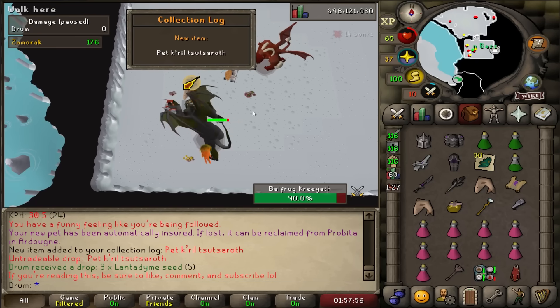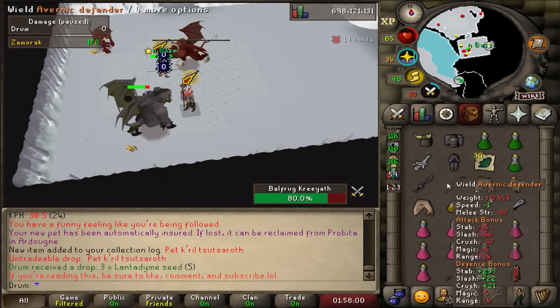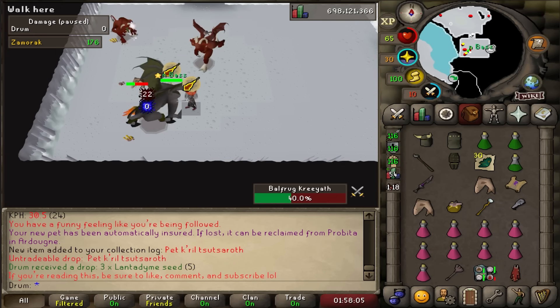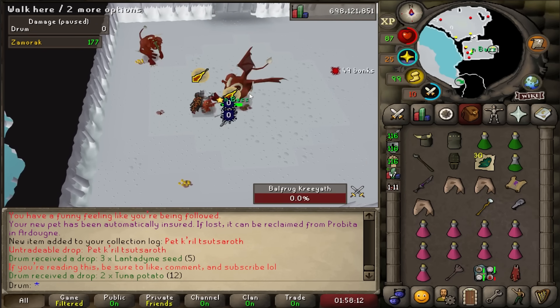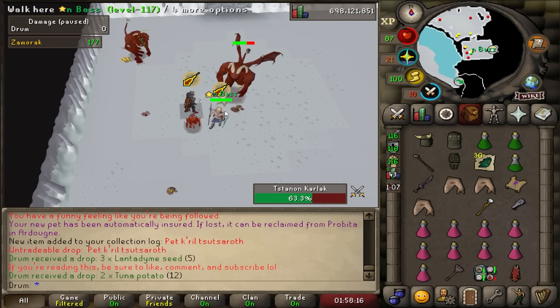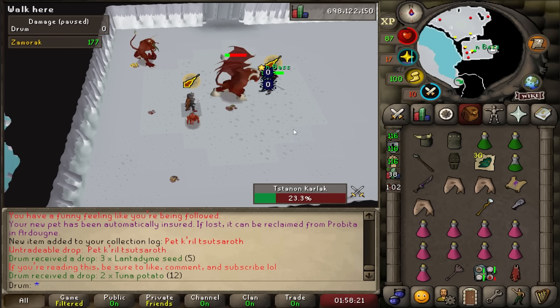Holy shit, I got it! No way — we got the pet! We're done! Holy shit! 1305 KC! There's no way that just happened! I left the clan chat just before I got that, but oh — that's awesome. I can't believe I just got that. It looks so sick!